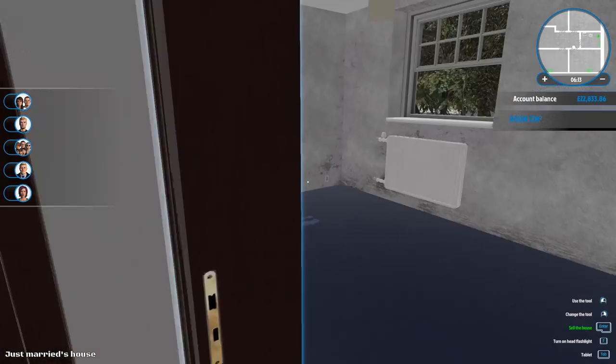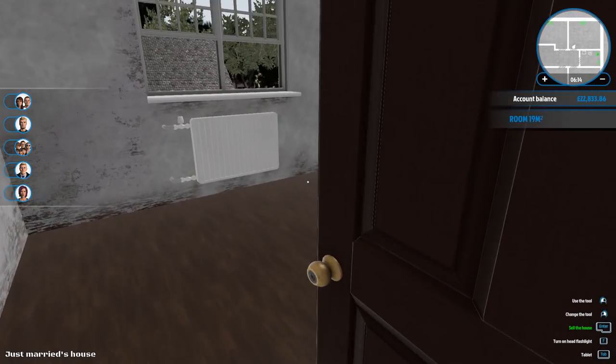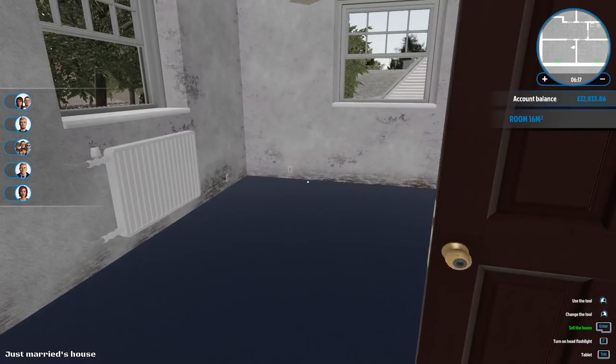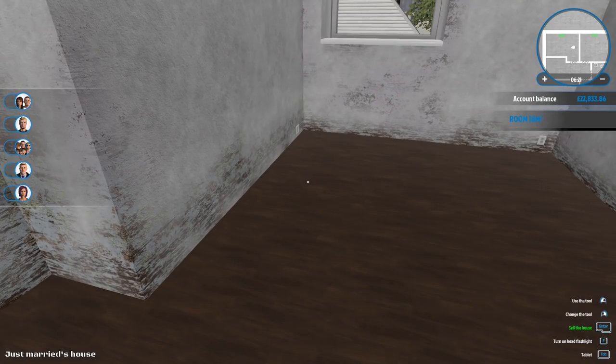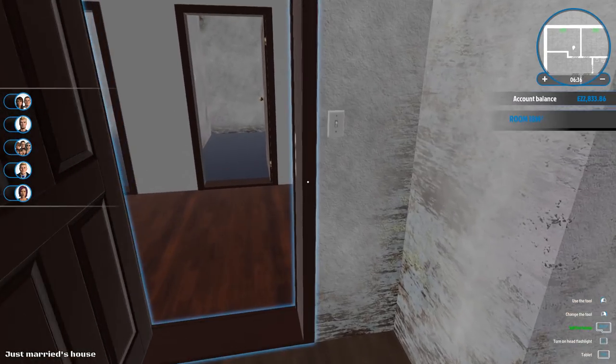I'm trying to think - there's four rooms up here. If you look at the buyers on the left we could say it's that family. We're going to do a master bedroom for the mom and the dad, then we're going to do a boys and a girls room, and then we'll do a baby sort of nursery room.